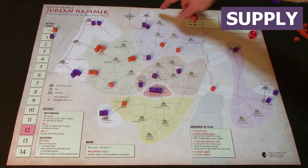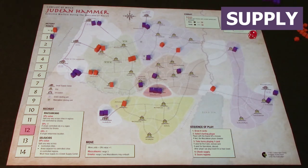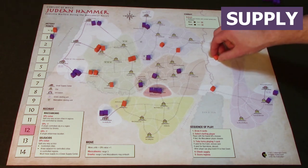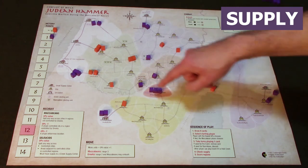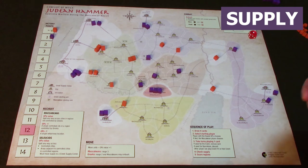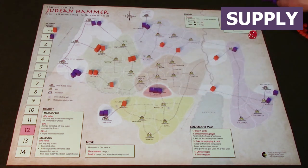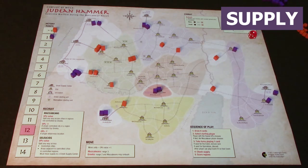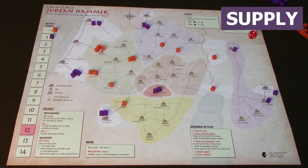If Maccabeans block the roads, the Greeks can only trace supply via the remaining open routes — perhaps through Samaria or from Philadelphia. If the Maccabean player can get one more unit out before end of turn to block the last route, then all Greek units in the middle cannot get supply. Every area without supply loses a unit. That's why it's so important to go last — it gives you the opportunity to place that final unit and cut off all the supply wagons.